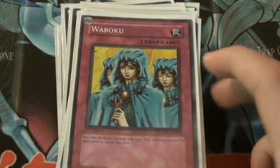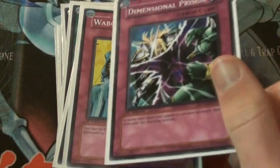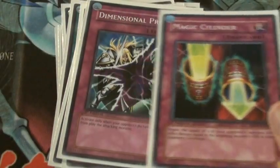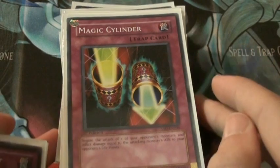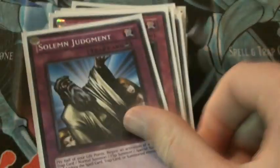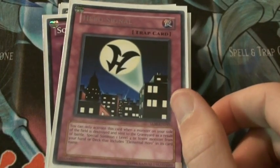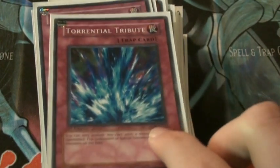Traps are fairly self-explanatory. You've got two Bottomless Trap Holes — they're a staple. Waboku, so your monsters don't get destroyed and you can fuse later if you need to stall. One Deep Prison — that's all I have to spare in this deck. I've also got a Magic Cylinder — you could replace that with Deep Prison if you wanted to, but I really like Magic Cylinder because sometimes in this deck you're not attacking and it's hard to deal damage to your opponent's life points, so this card really helps. It's just a personal favorite. Solemn Judgment and Mirror Force — obvious. Hero Signal, to get an E-Hero to your field when your monster is destroyed. And Torrential Tribute, just to clear the field — also very good with Wild Heart.